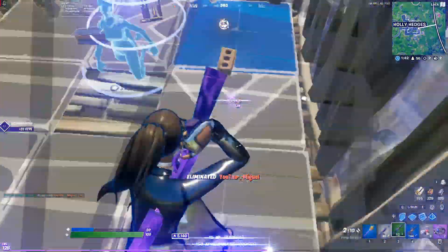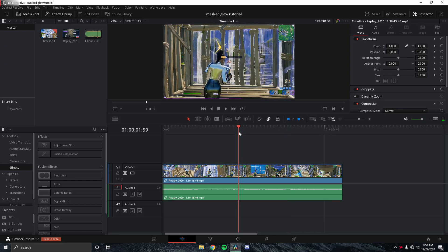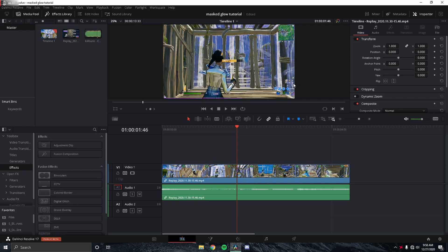What's up guys, welcome back to a new video. Today I'm going to be showing you how to do a mass glow effect. I got this requested in my plugin pack server, so here I am doing it. If you have the editing pack, join the Discord server and request stuff — I'll usually do it if I know how and make a tutorial on it.